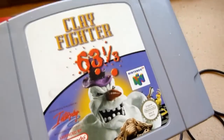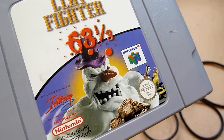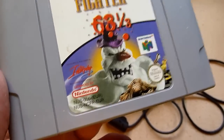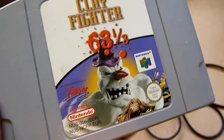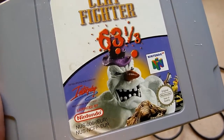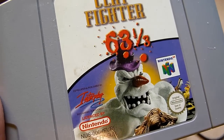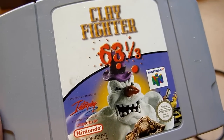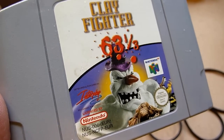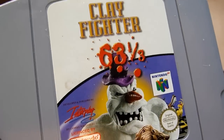The next thing — Clay Fighter 63 and a Third. This is a very unique fighter, a fun fighter with clay figures, and it has clay-fatalities — or clay-talities or something. So it was very inspired by MK. It's really interesting and really playable. I think you should just give this game a chance — it's unique and maybe interesting for you.